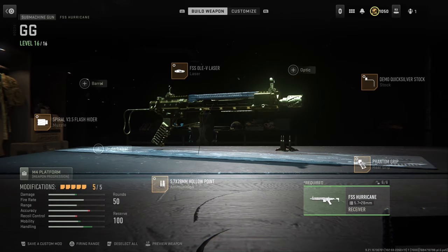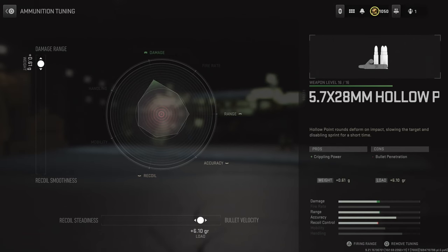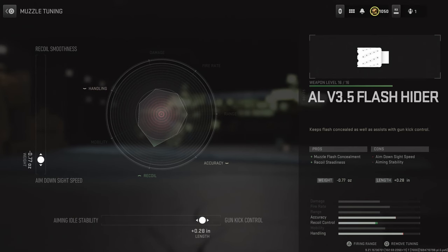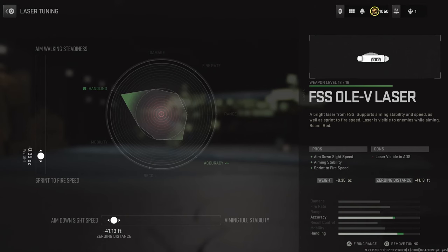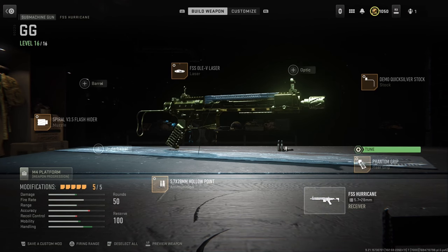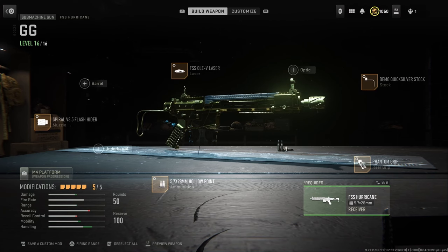Alright boys, hope you guys enjoyed that little bit of gameplay. Here is the class setup on screen — we're gonna start off with the hollow point rounds, here is the tuning on screen. Spiral flash hider, here is the tuning. FFS OLE, Demo Quicksilver, and the Phantom stock. So yeah, in my opinion, pretty underrated SMG. When you mix a headshot in close range, this thing actually deletes. But it's not as forgiving with the slower fire rate compared to the MP5, ISO, or other high fire rate weapons. But if you guys shoot straight, this thing is kind of pretty nasty. Hope you guys enjoyed the video.